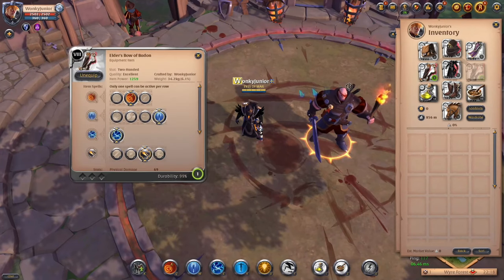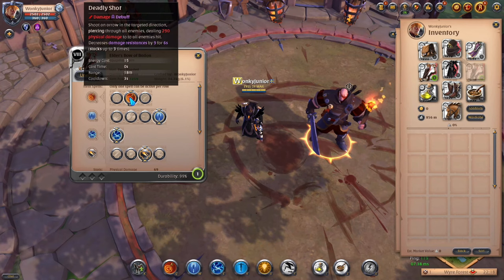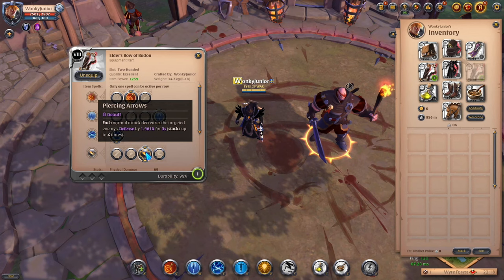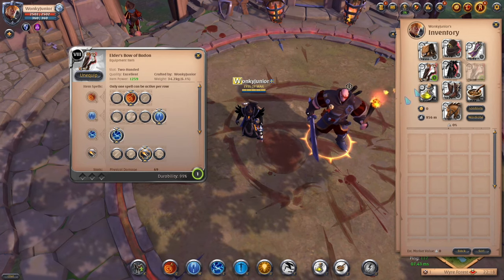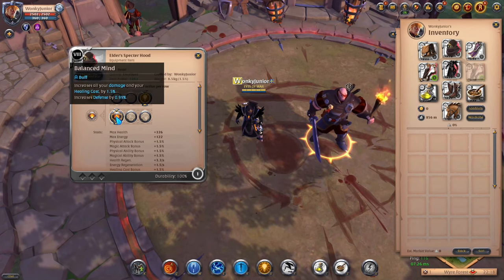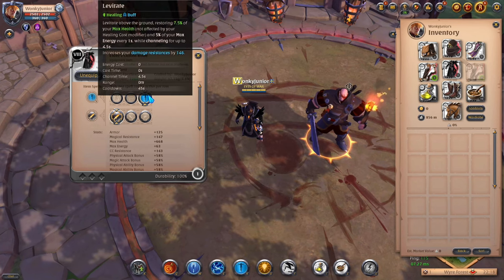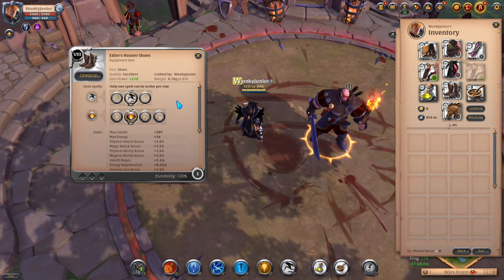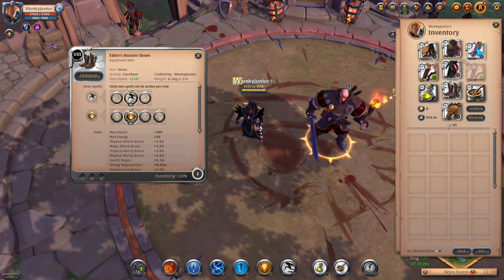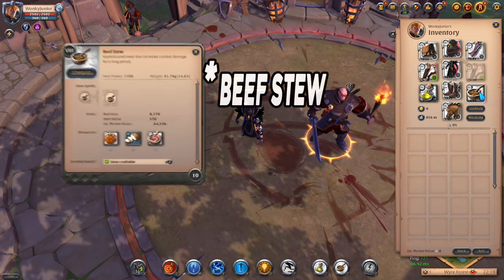For the weapon we go with the Bow of Badon. For your Q pick the second option, for your W pick the fourth option, and for your passive go with Piercing Arrow, which is the third option. For the helmet use the Specter's Hood and pick the third ability and first passive. For the chest armor go with the Cultist Robe and pick the third ability and first passive. For the boots go with the Hunter's Shoes and choose the third ability and second passive. For your cape pick the Tetfer Cape, and for consumables go with poison potions and pork omelette.